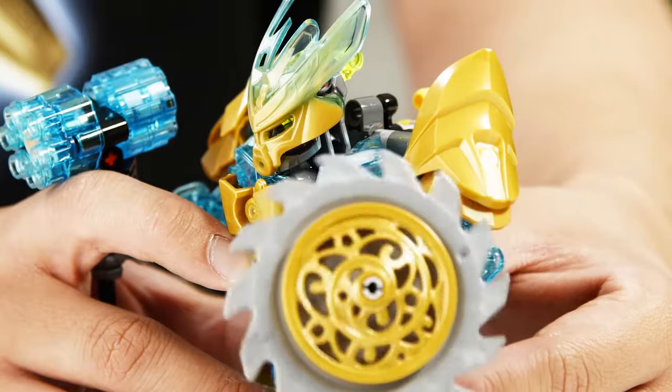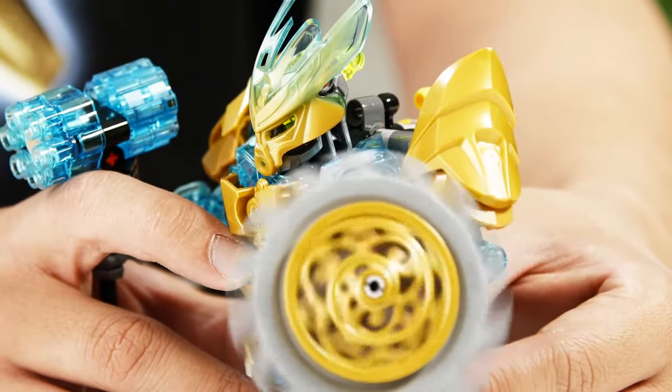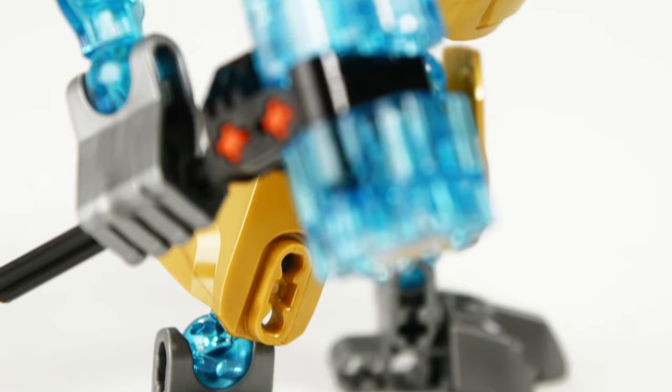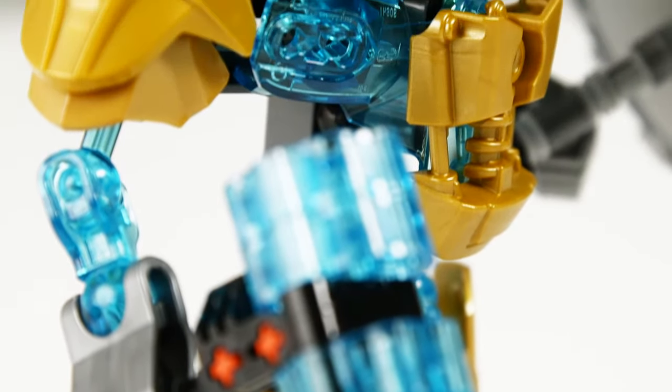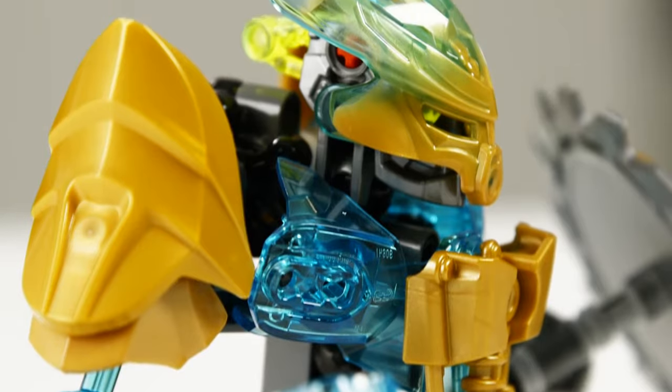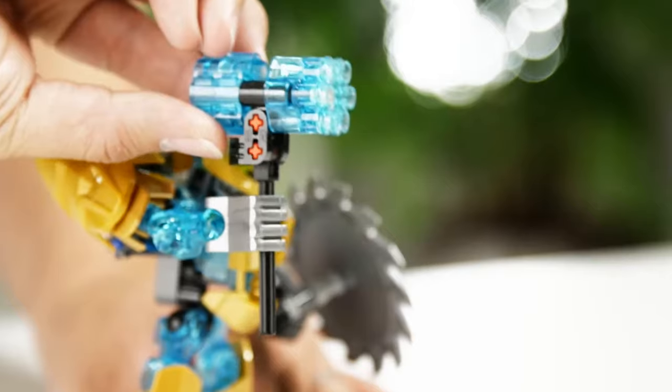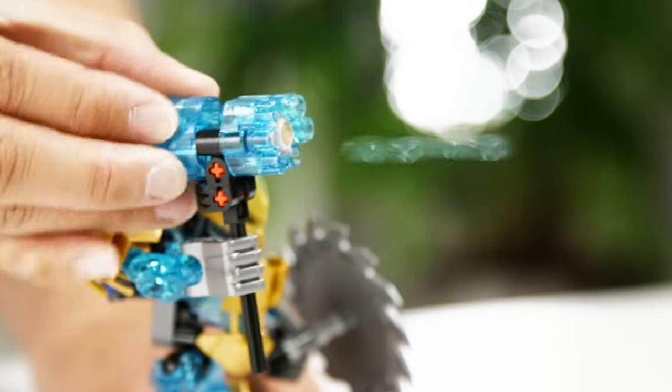He also has a unique royal shield and royal armor on his shoulders to represent how important he is. He also has the unique protector mask in gold and transparent blue, which is a new color, and he also has a six-shooter in front of the hammer that gives him different fighting powers.